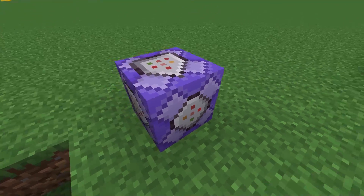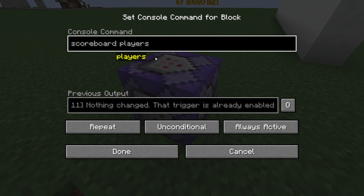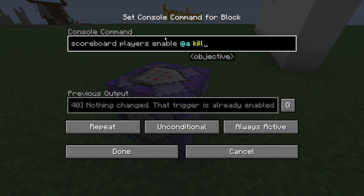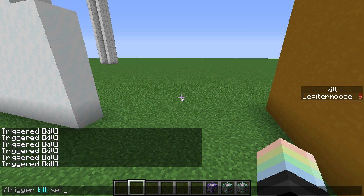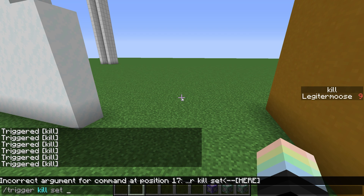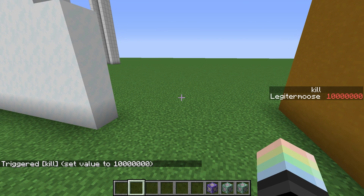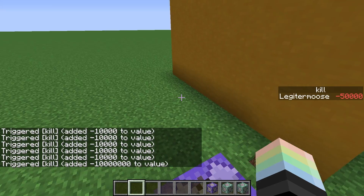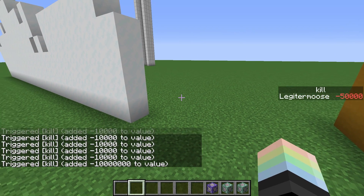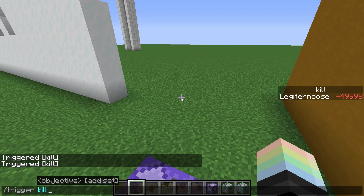The first thing I'm gonna want to do is slap down an always active repeating command block. In this command block, we're gonna type scoreboard players enable @a kill. This will just enable the trigger every tick — as often as you can possibly do that, it'll just always be on. Now we can type slash trigger kill as often as we want and it will go up. You can also add or set to your own score, so if I do trigger kill set a billion, that will work. I wouldn't recommend using this for any kind of currency system or anything where the score really matters. It can also go into the negative if you add a negative number.